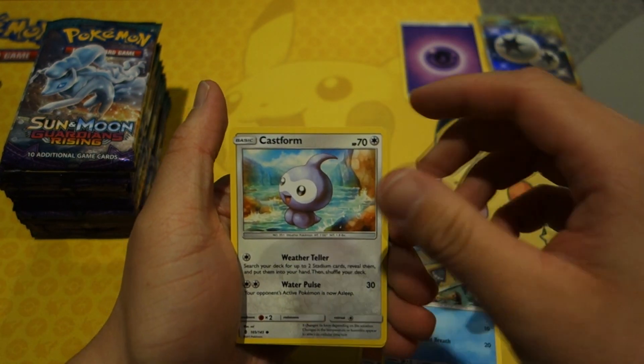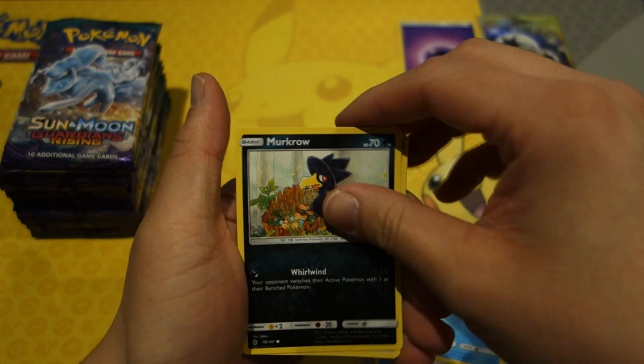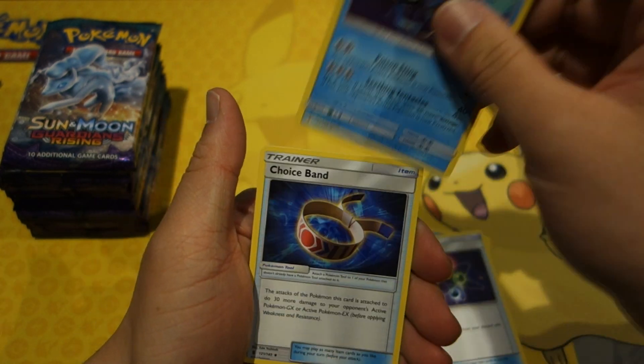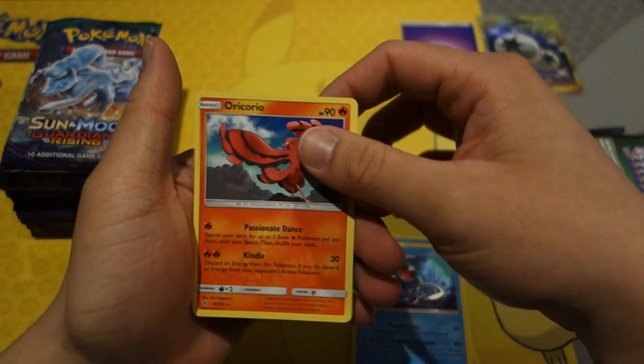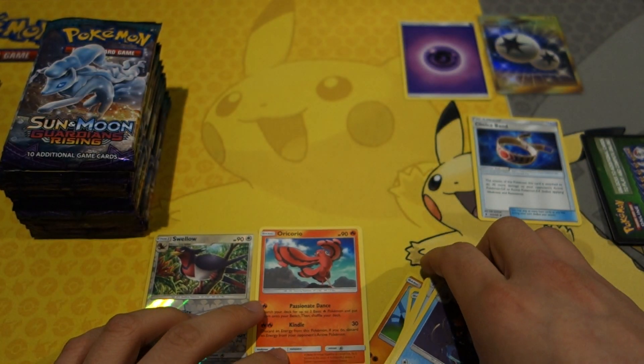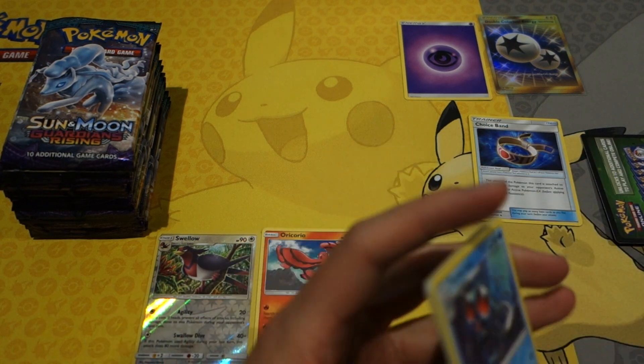We start out with a Pancham, Castform, Vanillite, Murkrow, Energy Recycler, Tentacruel, Choice Band — another awesome trainer card — a reverse holo Suelo, and an Oricorio.